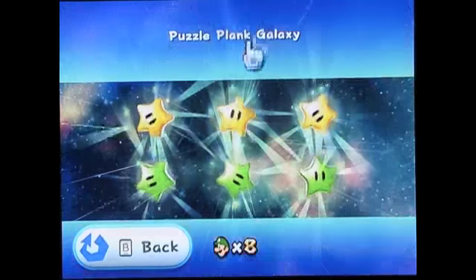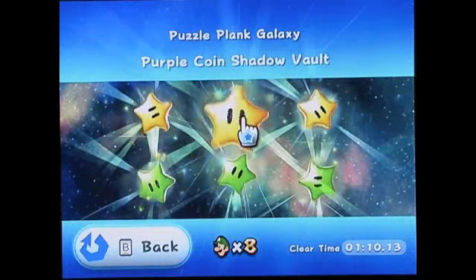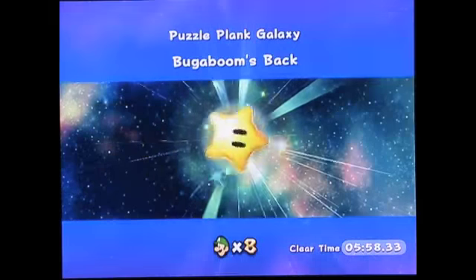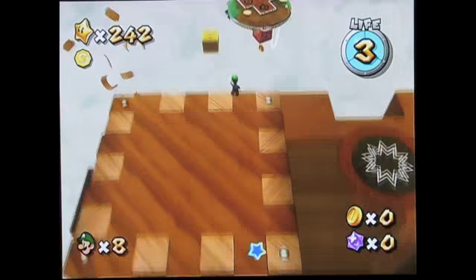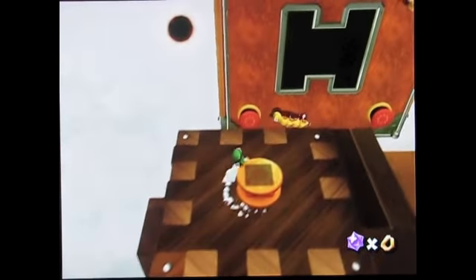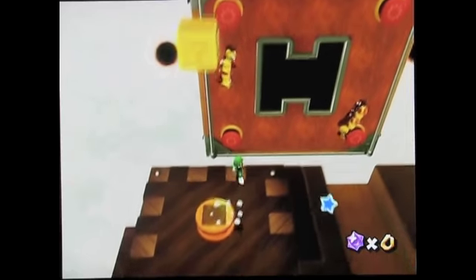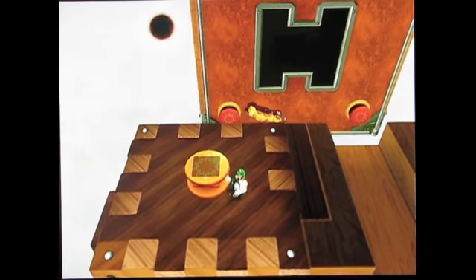Now theoretically I have to do the main mission — Purple Coin Shadow Vault, which is the comet mission — and then Bugaboom's Back, which is the secret mission. I'm going to do Bugaboom's Back first. By the way, I've been calling those sling stars the entire time — they're actually called launch stars. The little ones are called sling stars. Sorry.